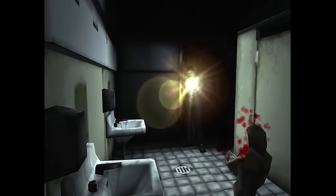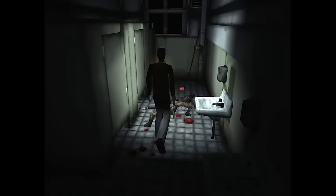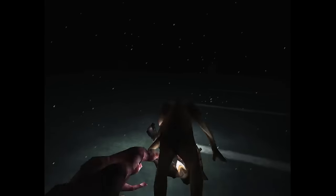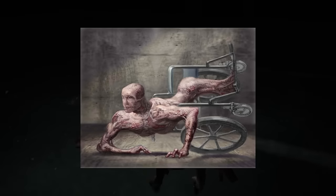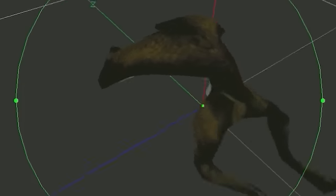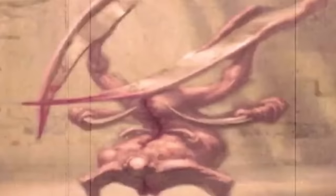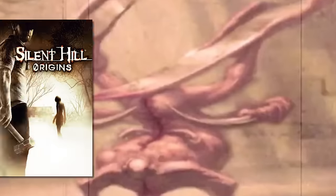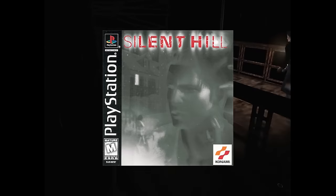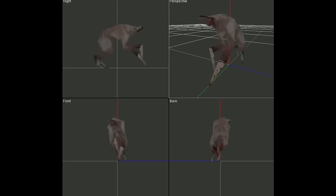The first Silent Hill — while not as popular as the second — is still an amazing horror experience that introduced the world to some of the creepiest creature designs in a horror game. The game is chock full of disfigured creatures, but there is actually a lot of cut content from the Silent Hill series, specifically when it comes to the game's monsters. Today I want to focus solely on the first game's cut content from 1999 — most of the cut monsters were oddly designed around real-life animals but thrown through a Silent Hill filter.